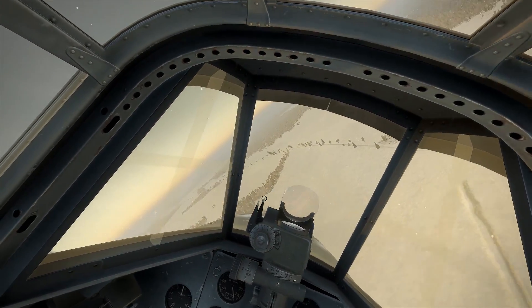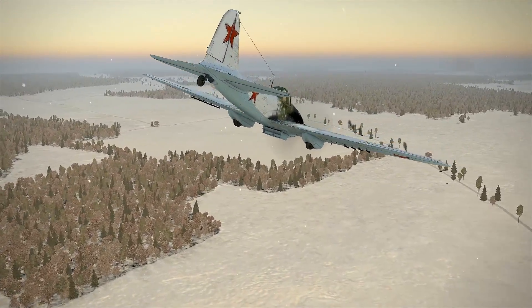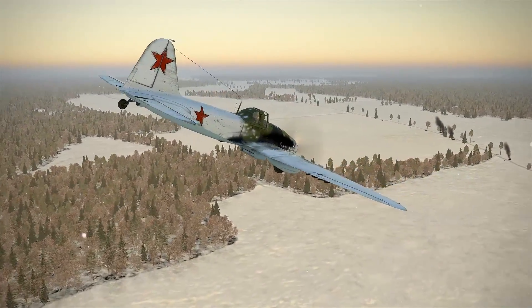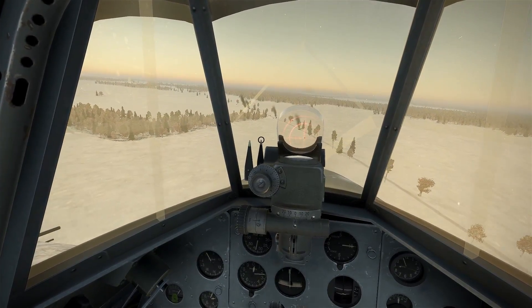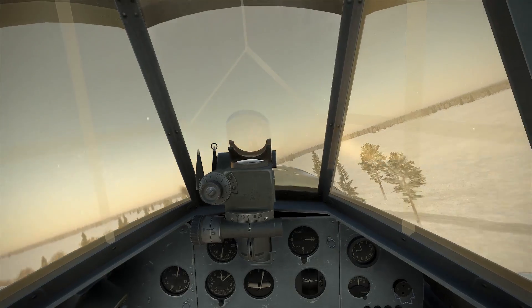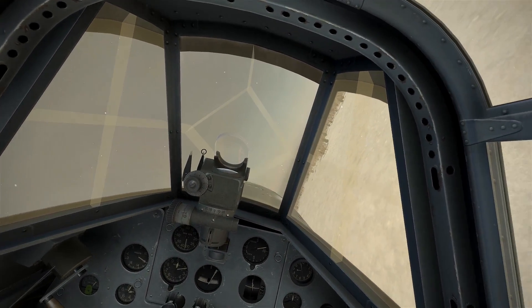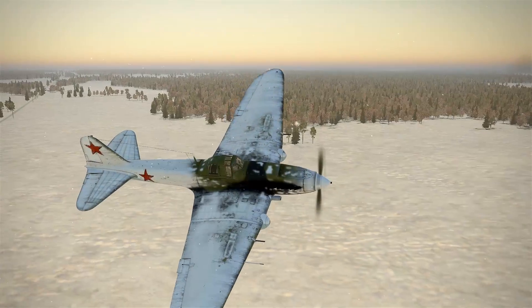Of course that's ground fire. The biggest risk to an IL-2 was enemy aircraft — enemy fighters coming to intercept them. And as you can see looking around the inside of the cockpit, it sort of makes sense why: most IL-2 pilots had no idea they were under attack until it was already too late, with rearward visibility being almost non-existent.